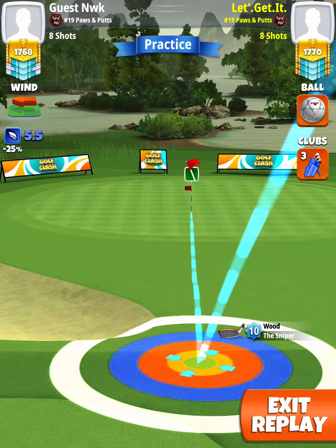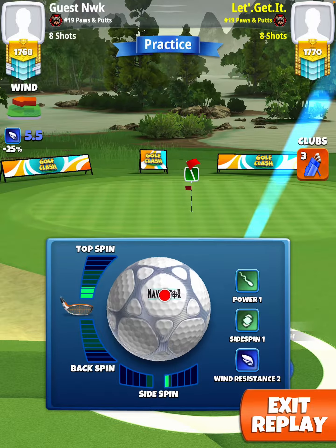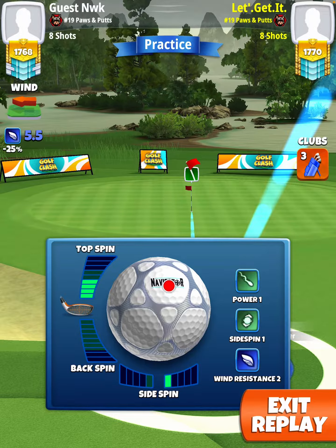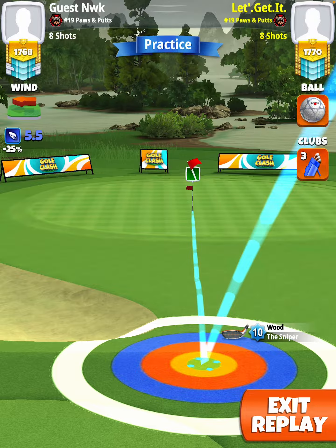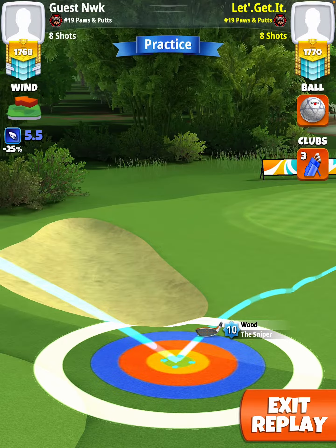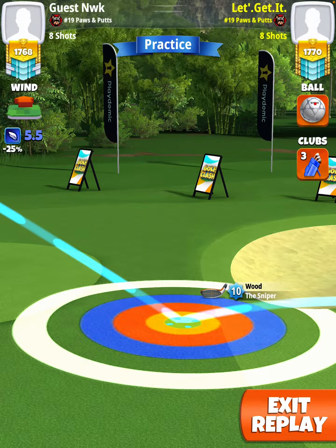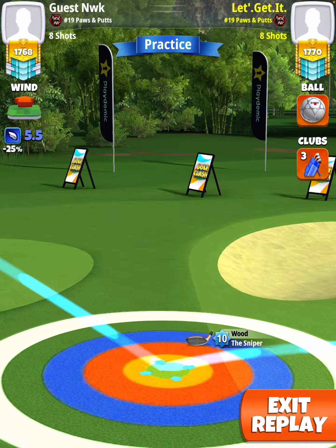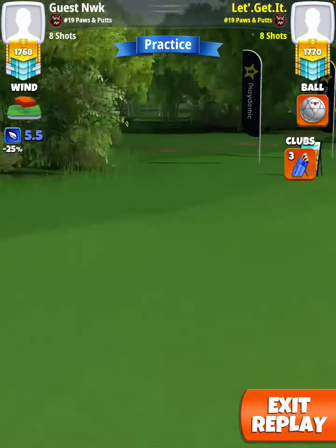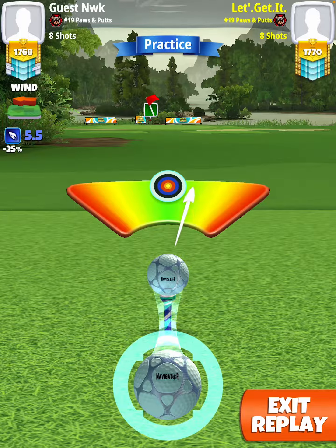Ball guide to the hole. Actually through the hole. Here we're going to be pulling 4.7 rings. Center your ball. Hit perfect.